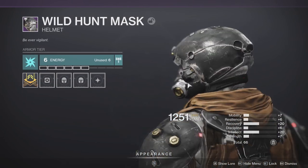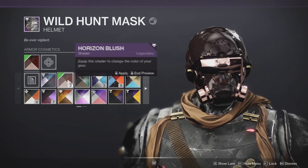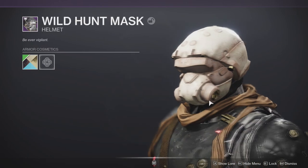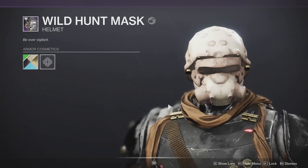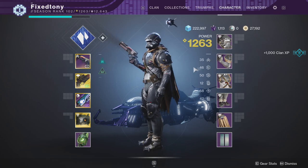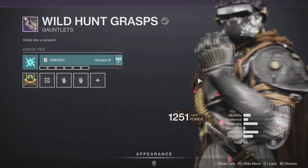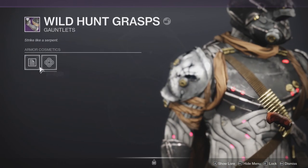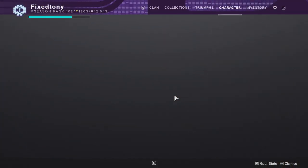The helmet is okay — it does shader better than I thought honestly, but it just kind of looks boring in my opinion. Obviously it's supposed to look boring; the ornaments are what have to look the best, I get that. But it just looks basic. The arms are pretty decent as well — I definitely think the arms are probably the coolest part of this armor set, just because of the possibilities I'm thinking about with other armor sets.